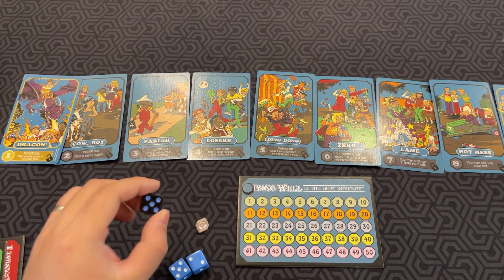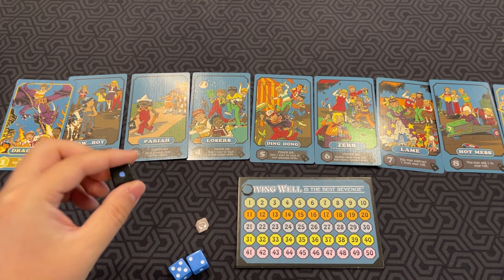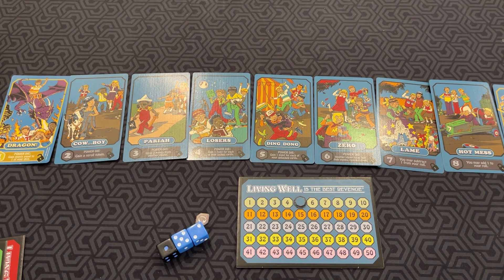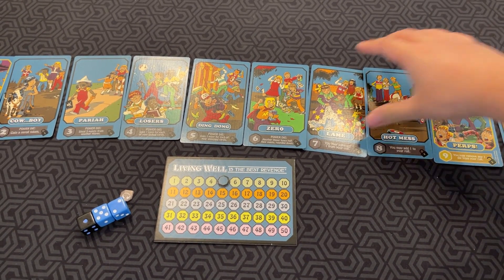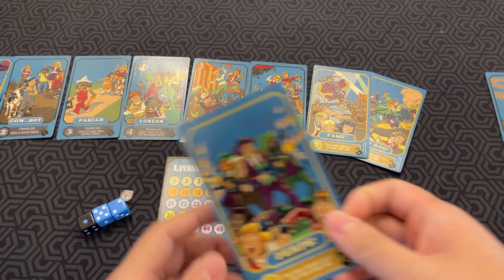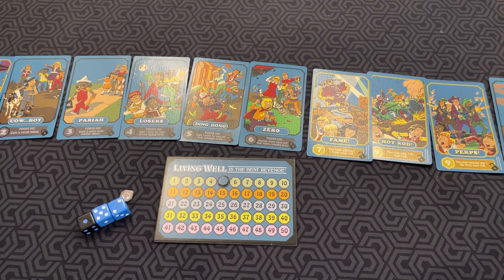After opponents check their dice, you look at what you rolled. Say I rolled a one on my power die and have the dragon card unlocked — 'gain points equal to one of your dice' — so if my die shows five, that's five points. The cards numbered seven to nine can be used at any time, once per turn. These have effects like 'lane' — subtract one from your roll — 'hot mess' — add one to your roll — or 'twerps to perps' — remove any one die from your roll. These are useful for manipulating your dice results.